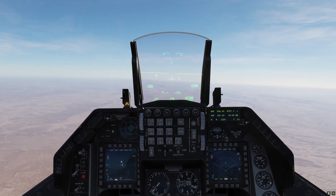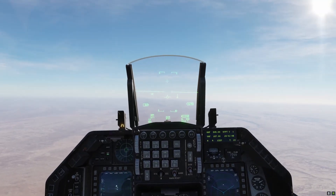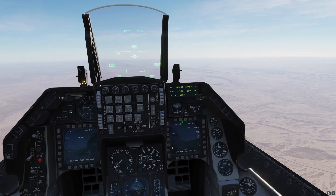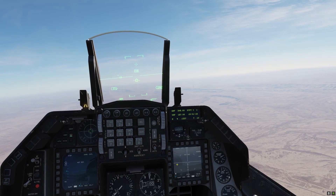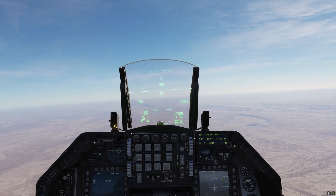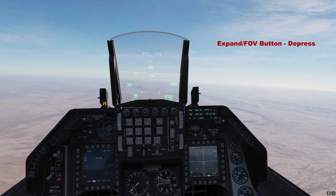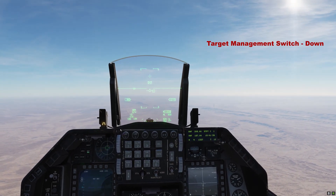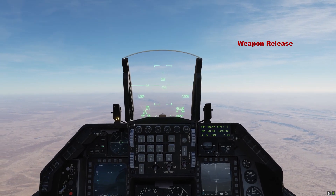Let's get started. First, make sure we are in master arm mode on, and then air-to-ground master mode on. On the right-hand MFD we can see that we're in visual mode, and we've got power on. We'll change this screen to the weapons page. We need to know DMS down to select that right-hand MFD, the expand button to zoom in and out with the maverick, TMS down to undesignate a target, TMS up to designate a target, and of course weapon release to fire.